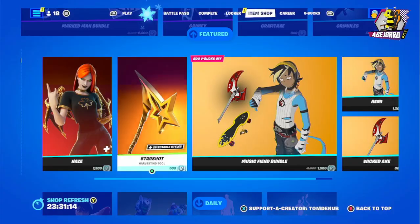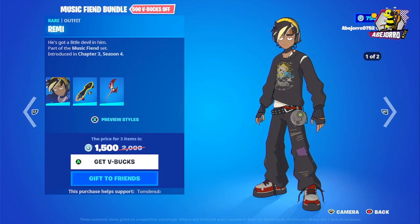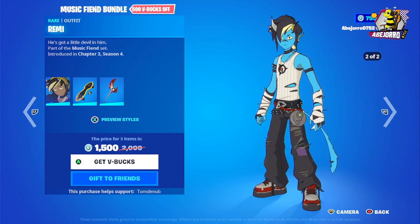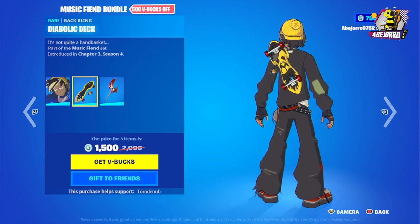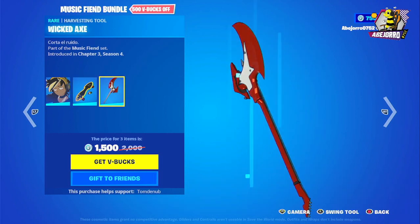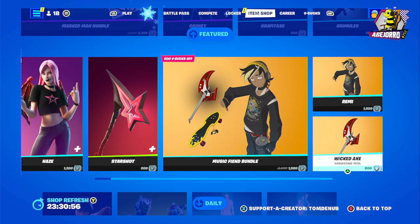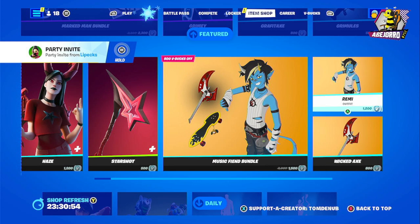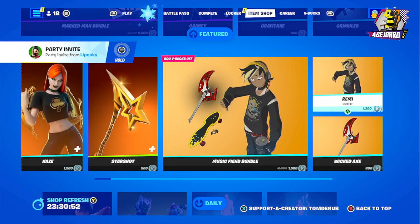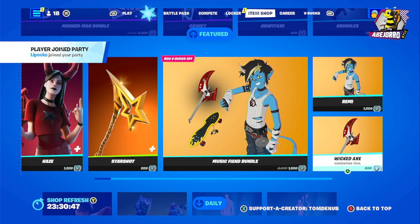The Star Shot is in three different styles. Then we have the Music Fiend bundle — this is the back bling and the harvesting tool, the Rick Axe, and a bass guitar. The price is 1500 V-Bucks. If you want to buy items separately: Remi is 1200 V-Bucks and the harvesting tool is 800 V-Bucks.